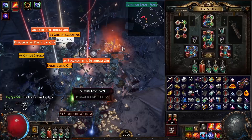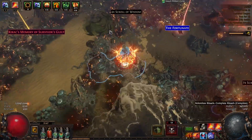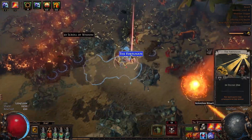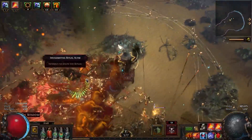Furthermore, once you've completed all of the ritual encounters, you can go shopping for any valuable fragments, divination cards, gear, or currencies in the ritual window while waiting for your delirium orbs to drop. It is the perfect cycle for backloading all of your rewards for the end of the map.